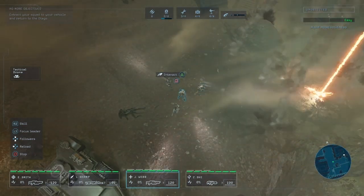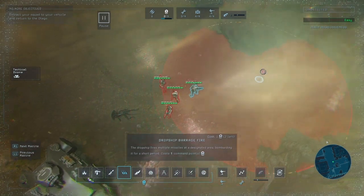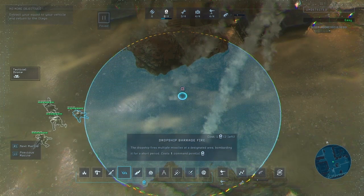Then you go back to the main menu and repeat the process for all four limbs, saving and creating a prosthesis each time.